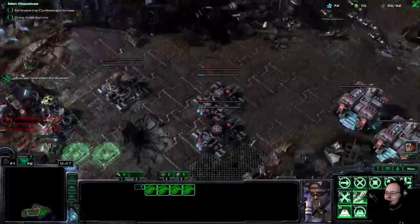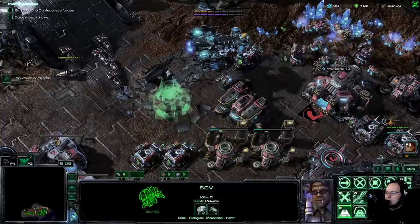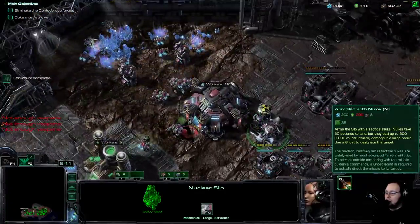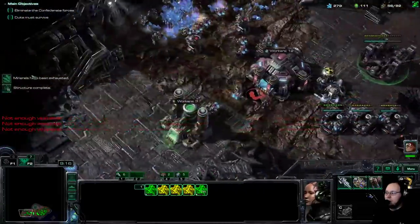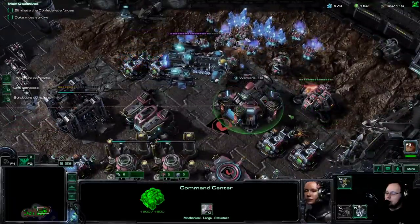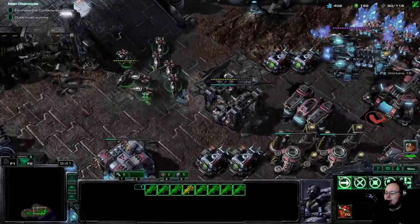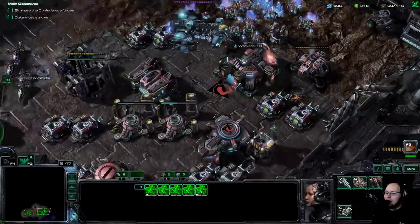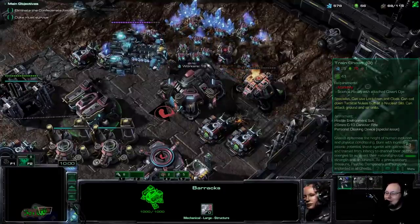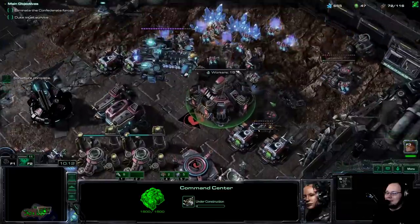Mineral field depleted already. My ghosts died, but I can easily make ghosts again if I get a Space Academy. Because we have the nuke silos, we might as well use them. It's 200-200 and 8 supply to make a nuke, so it's pretty expensive, but the ghost itself is very cheap — 25 minerals and 75 gas. Ghosts are really bad at fighting, but I figure I could use them with the compsats. I still have things to learn in life. You never stop learning.